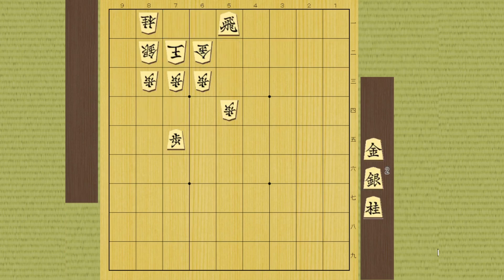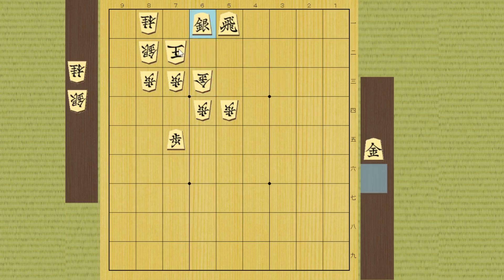Okay, next one is kind of difficult but it's a very useful technique you should remember. This drop looks like something happens out of nowhere and all of a sudden he is in trouble. Believe it or not, this is actually checkmate - he has no choice but to take it. Then you can drop a silver right here. If the gold takes it, it's easy - you can drop the silver here, he runs, rook promotion, he runs, and you can drop a gold or move the dragon right here to checkmate.